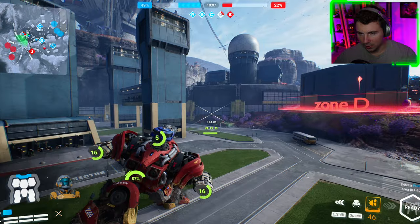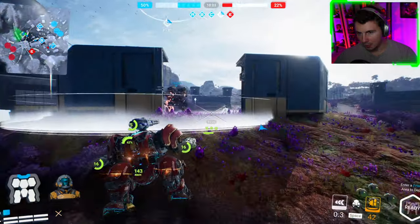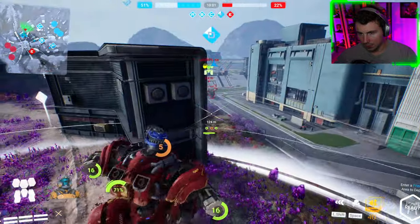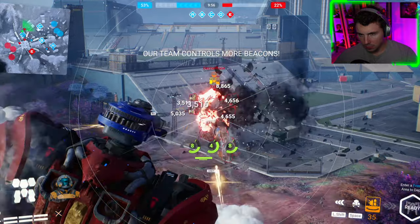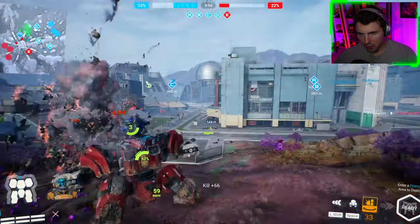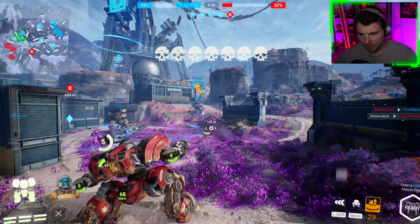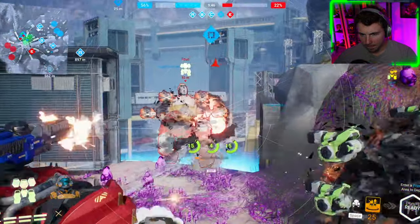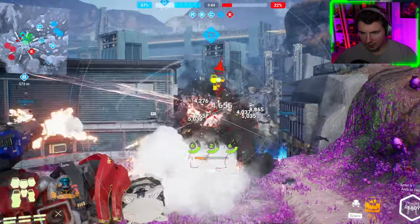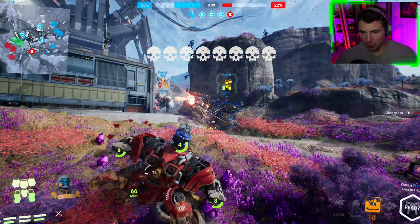I feel like the effects when you hit your ability and these animations on the sides of the screen happen are a little bit distracting. I feel like we already know the ability is going — we don't need that much animation. Sticky bombs — got him! What do we have, six kills, seven? The thunder is putting in work.